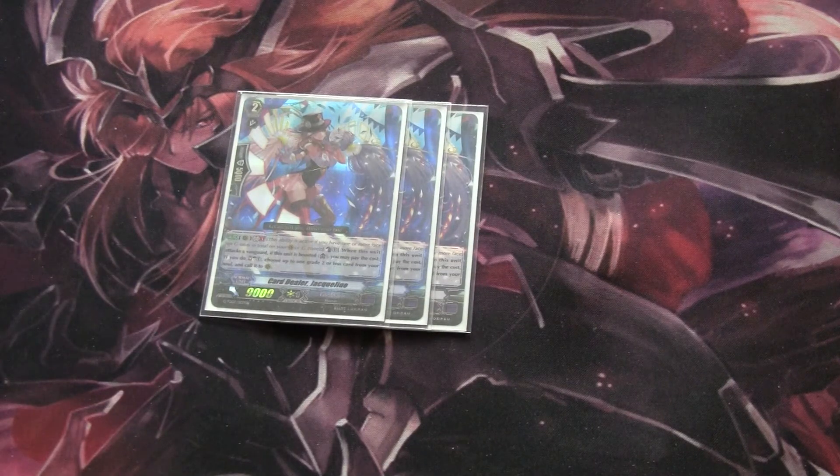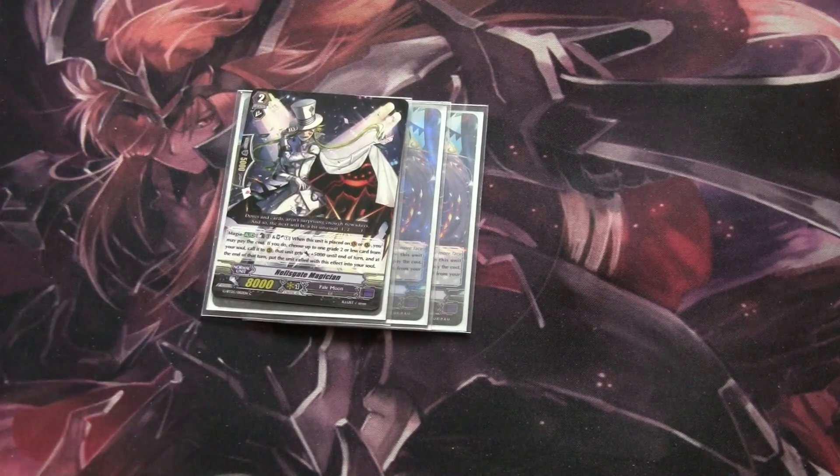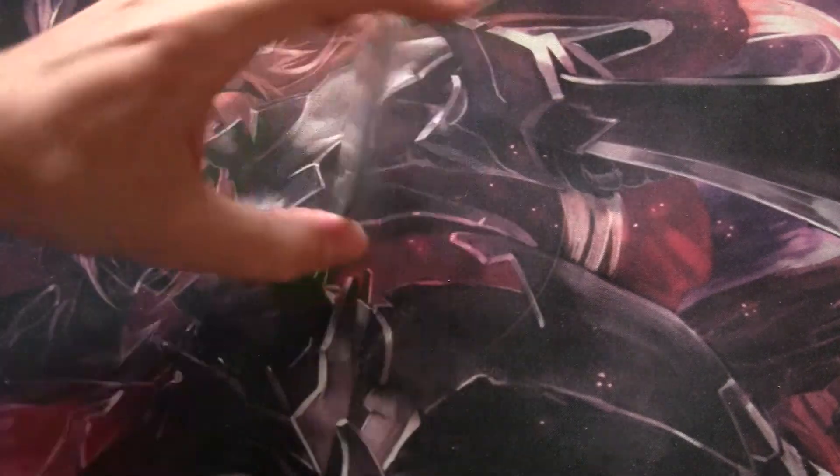Our other grade two is Card Dealer Jacqueline. Her skill is Change Break 1: when this unit attacks a Vanguard boosted, Counter Blast 1, soul charge one, then choose up to one grade two or less card from your soul and call it to rear guard. She's very consistent because you can use her on multiple turns. A lot of people like to run Hellscape Magician, and that's fine if you want to run that in place of Jacqueline, but I don't like the 8K base and I don't like the fact you have to soul blast. Hellscape Magician does give 5K power but he's only on the turn he's placed, and the 8K base can be a problem if you are forced to ride him. So I prefer Jacqueline for that reason, but if you want to run Hellscape Magician, absolutely fine.